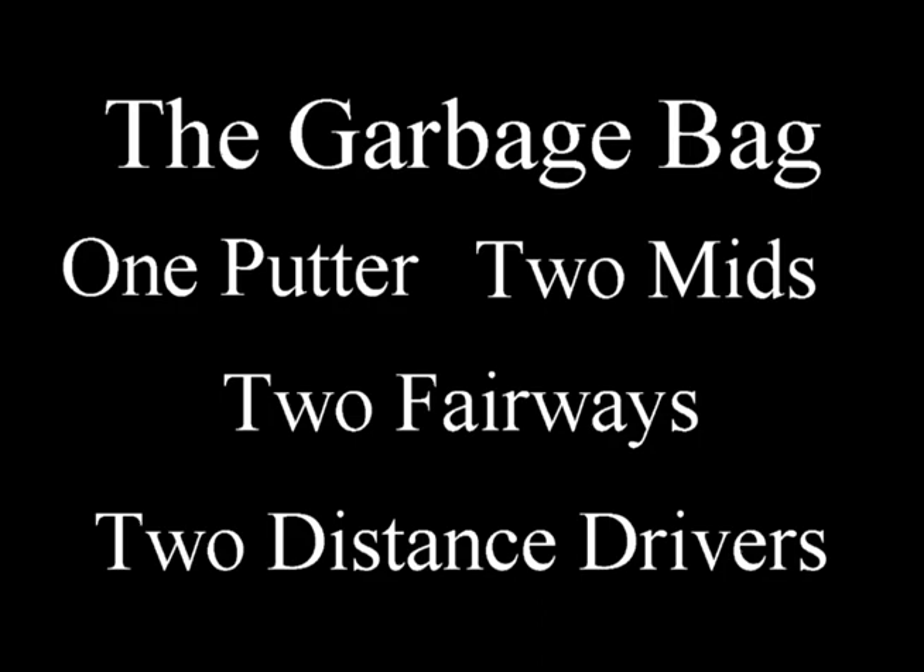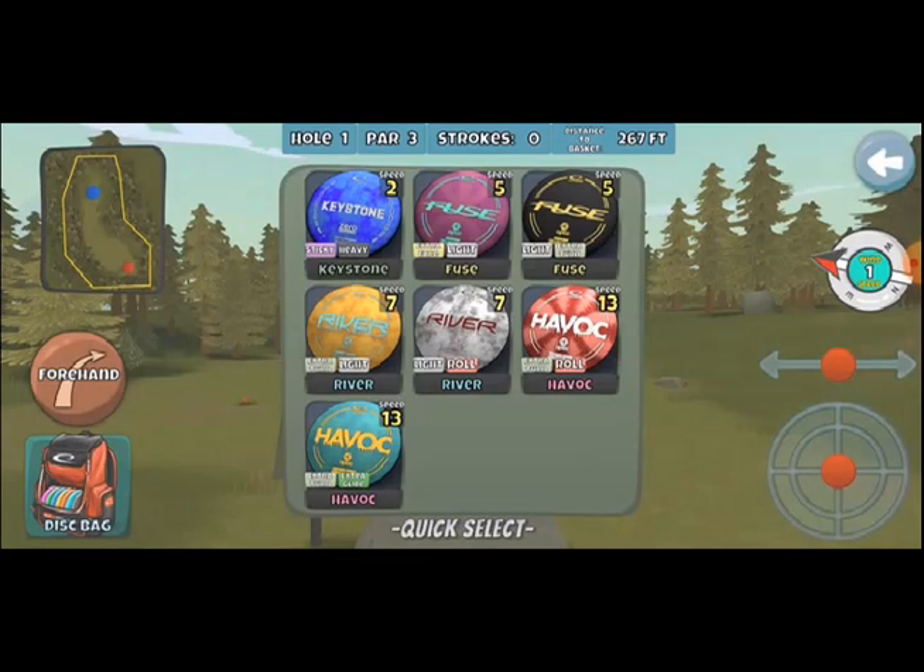Here's what we wound up putting together. This is garbage bag version 2.0, and a lot of the discs are going to be understable with a few minor exceptions. We're starting with the putter being the sticky heavy keystone, the fade light fuse, the turn light river, the light roll river, and then a couple of distance drivers — the turn roll havoc and a turn glide havoc — that are super understable as well.